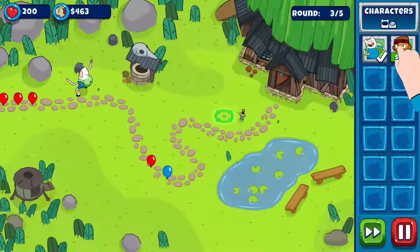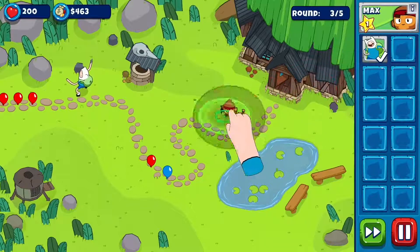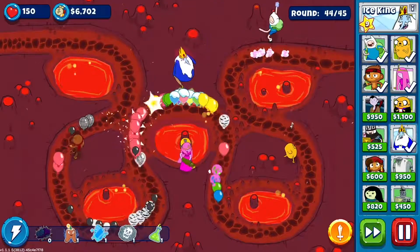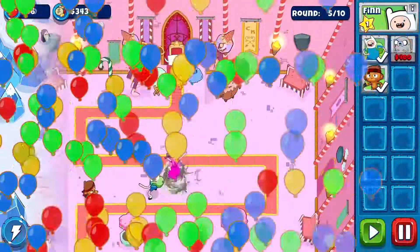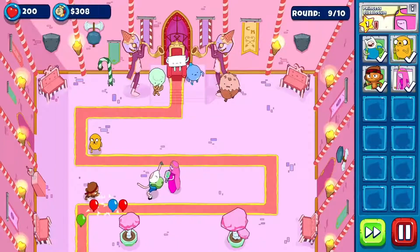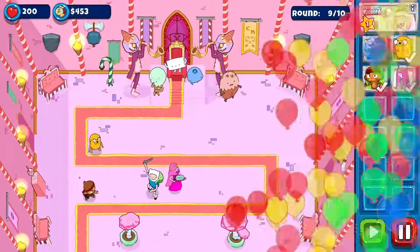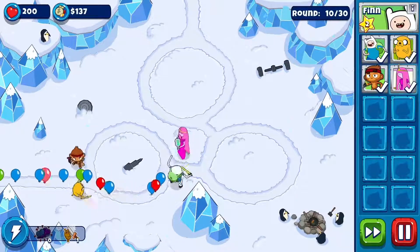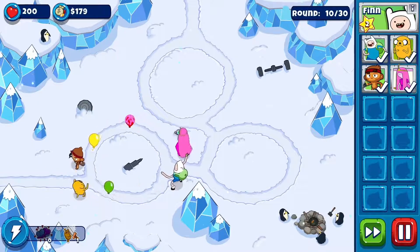Max, on the other hand, can pop bloons from further away. His upgrades also allow him to see camo bloons and to pop ice or lead bloons. Try placing Max where he can see many areas of the track so that he has multiple opportunities to attack. Princess Bubblegum is a support character who sprays sticky bubblegum over the bloons, slowing their movement down. She's best near the start where she can slow down the bloons for other characters to attack. She has a large range but a slow firing speed, so try to place her in an area where she can concentrate on small clusters of bloons.